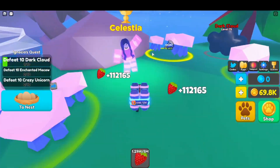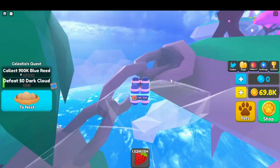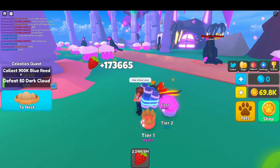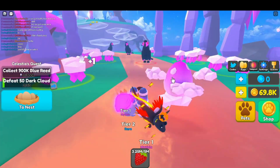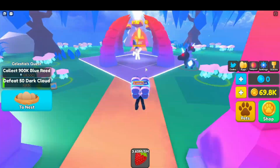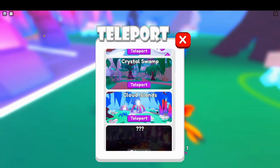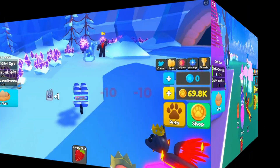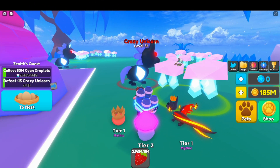We're in the cloudy land — this one's a pretty area. I like the bouncy cloudies. This one's beautiful, like pretty sunset vibes. Me jumping on a cloud. More quests — we've got to go back, defeat some things and get some crazy unicorns.